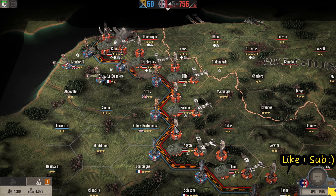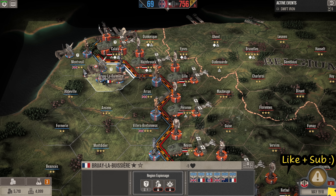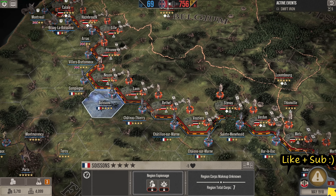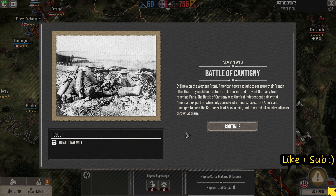We're going to skip the turn because we attacked and they're all tired. The enemy don't attack because they are absolutely done. They've massed more troops but I don't really care — it'll be all right. Looking at the unread events: Battle of Cantigny. Still All Quiet on the Western Front — American forces sought to reassure their French allies that they could be trusted to hold the line and prevent Germany from reaching Paris. It was the first independent battle America took part in; while only a minor success, the Americans managed to push the German salient back a mile.